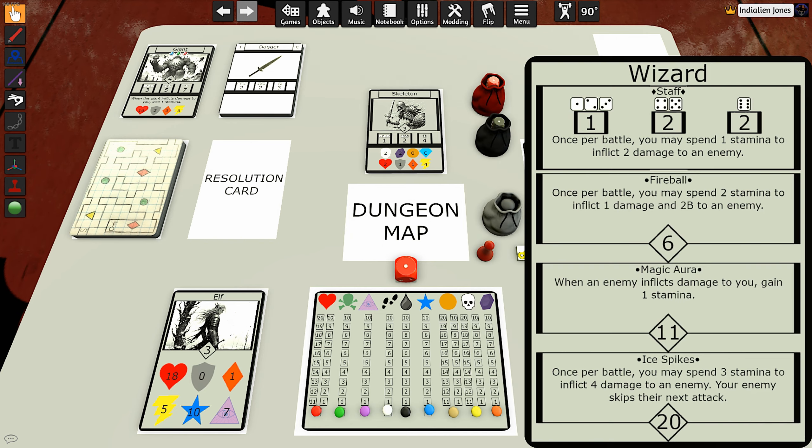On the flip side of this card we have the wizard. The wizard is going to start with the staff. If you roll a one, two, or three, it does one damage; a four or five does two damage; and if you roll a six, it does two damage. It's a staff — it's not very strong. But it makes up for it because it's a magical staff. You are a wizard, after all. Once per battle, you may spend one stamina to inflict two damage to an enemy, and this will take into account the enemy's toughness — you're not going to ignore their toughness. So you have a little magical staff that lets you spend stamina to inflict some extra damage to enemies.